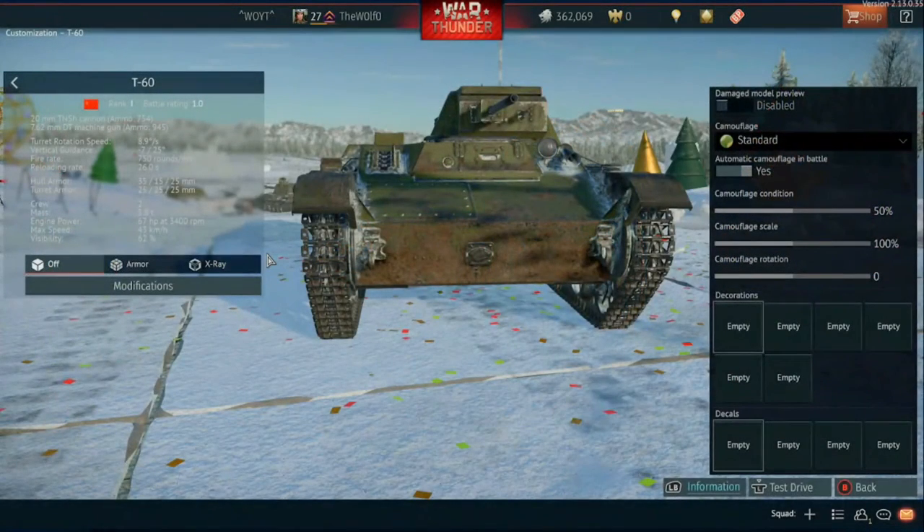Here we have the T60, a Russian light tank with a 20mm TNSh cannon and a 7.62 DT machine gun, with two crew members: a commander and a driver. The commander does the shooting and loading, and the driver is pretty much just the driver. I'm going to hop over into some of the x-rays here and show you guys where stuff is.